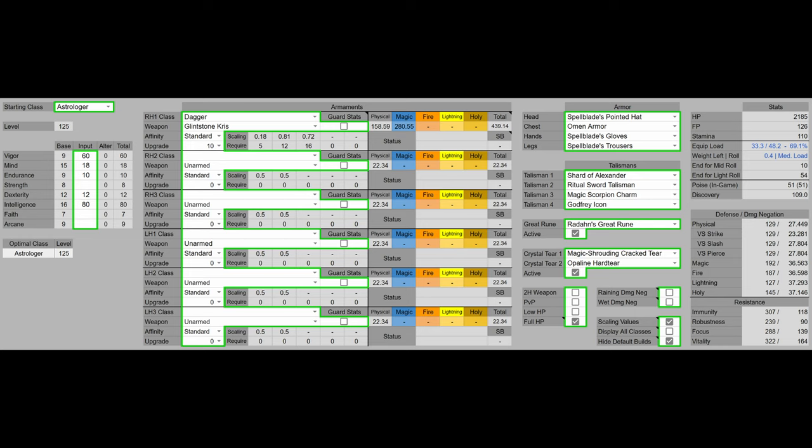For Talismans, I have the Shard of Alexander, the Godfrey Icon, and Magic Scorpion Charm to boost the Glintstone Dart damage even further. I also have the Ritual Sword Talisman to boost all damage even more when I'm at full HP. For the Great Rune, I have Verdun's Rune to give me a boost to HP, FP, and stamina. In the Crystal tear, I have the Magic Sharding Crack tear to boost my magic damage, and the Opline Hard tear to increase my damage negation.